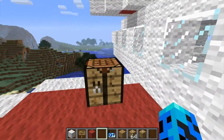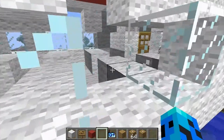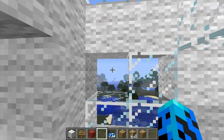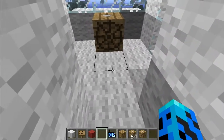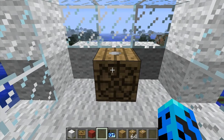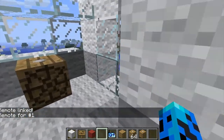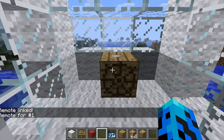With the zeppelin remote, note that you can't destroy things once you've created the craft — it's a bit different. You can link the controller to the airship, and you have to be on the persona of the vehicle. To go forward, press 8 on the numpad.